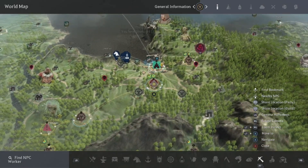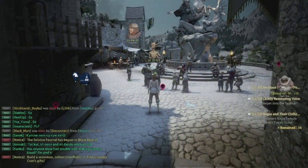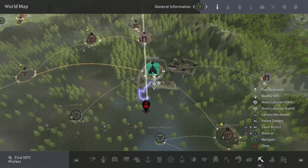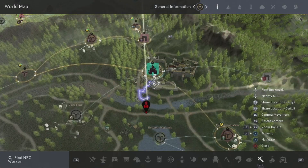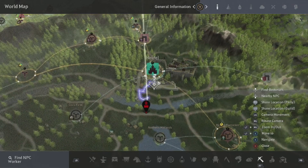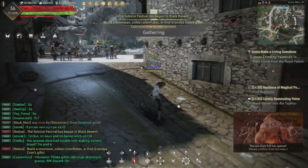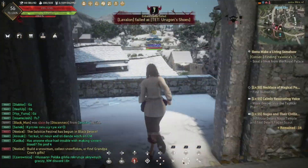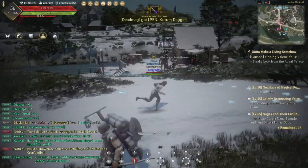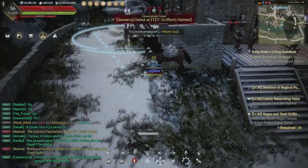The lodgings allow you to hire workers to send to your nodes. To hire workers, be in Velia and press down on the D-pad to open 'Find NPC.' Use left trigger, left bumper, and right bumper to find the NPC worker option, then press right trigger to be taken to the closest available work supervisor. You'll be hiring workers in Velia for this section.